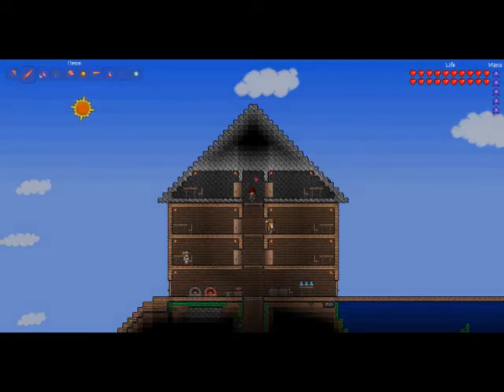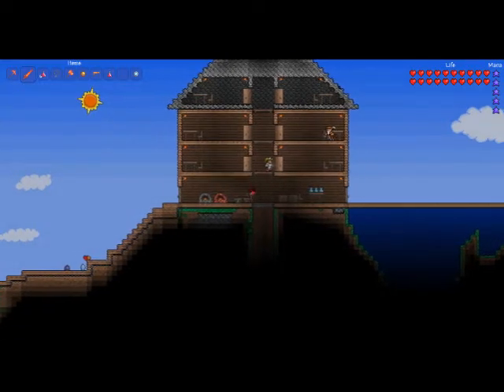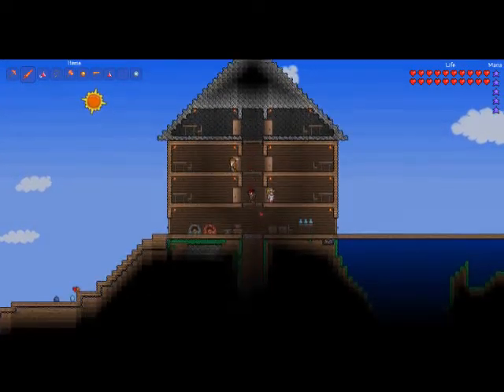First you need the Vendor NPC, the Clothier — that's the close tube. When he dies he drops the red hat. It's a 100% drop chance, so you just need to get him to die once.